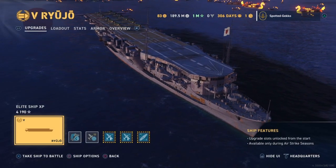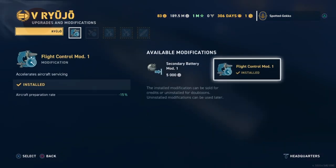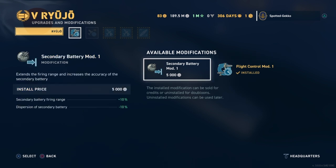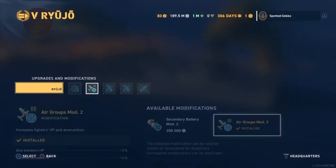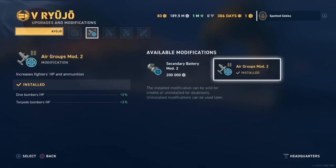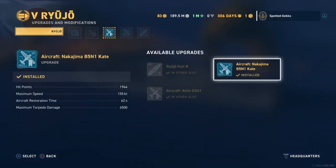We get five upgrade slots here. We're going to focus basically all on the flight stuff. Right off the bat instead of secondary battery mod I'm going with flight control mod for aircraft preparation rate — I think that's important. The second slot we're going with air group mod number two, giving us a little more HP pool for our dive bombers and torpedo bombers.